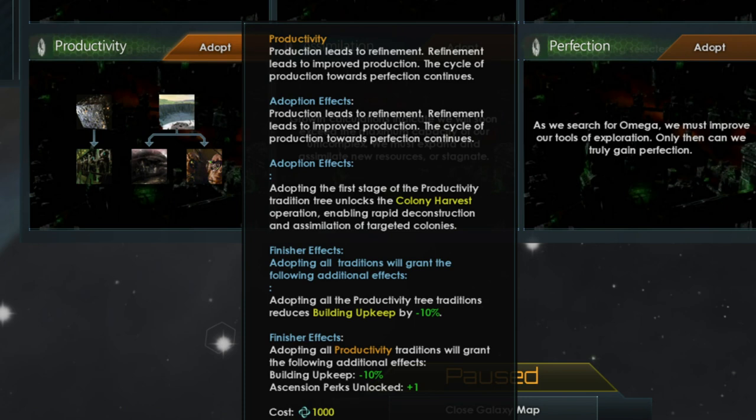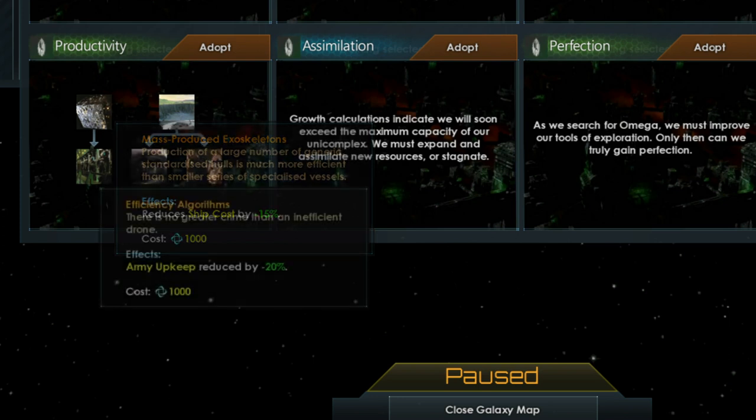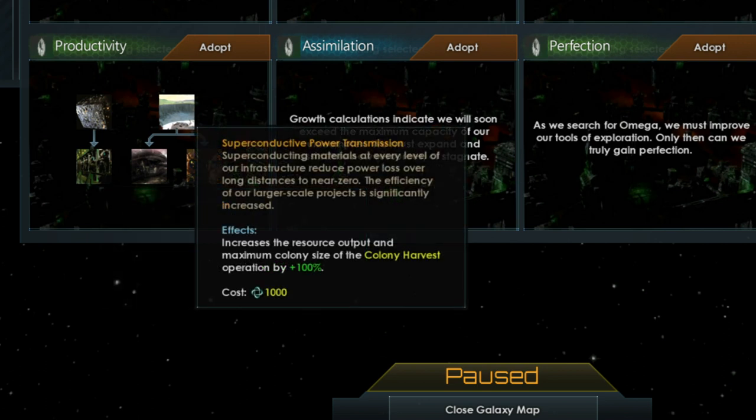Mass-produced Exoskeletons, the first option in the Productivity tree, reduces the cost of your ships by 15%, on top of any other reductions you have already researched. The second tradition, Efficiency Algorithms, reduces the energy and resources required for the upkeep of your armies — some armies need energy, others need nanites. Superconductive Power Transmission, the third tradition, improves the colony harvest operation by increasing the amount of resources gained and increasing the size of the colony that can be harvested.